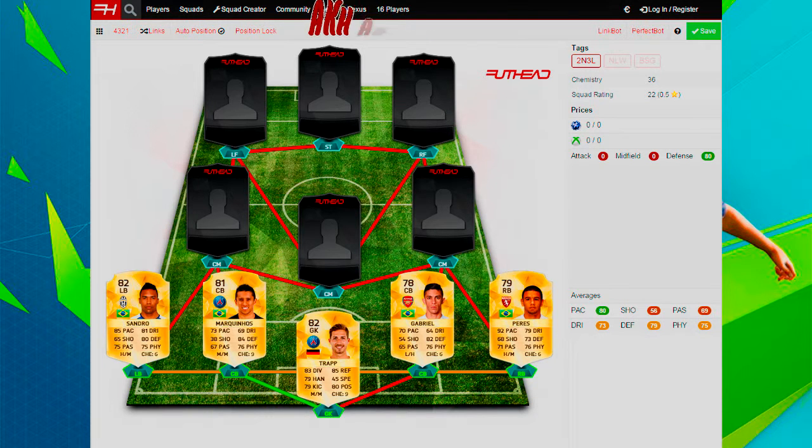Then we go to our wing backs Perez and Sandro — both pacey, both with good defensive qualities. Sandro has 85 pace, 81 dribbling, 78 defending, 75 physical, 75 passing and 65 shooting. Perez has 92 pace, 79 dribbling, 73 defending, 76 physical, 71 passing and 68 shooting — perfect high wing backs. Marquinhos has 73 pace, 84 defending and 76 physical. Gabriel has 70 pace, 82 defending and 76 physical — a cheaper alternative.